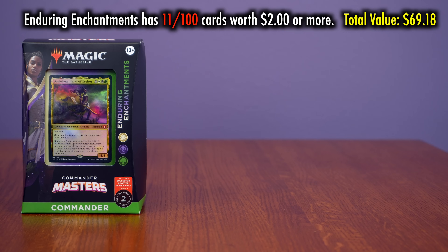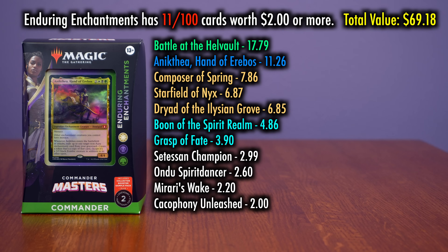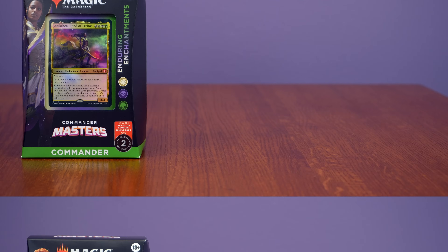Enduring Enchantments has just 11 cards worth $2 or more in it, equaling a total value of $69.18. Battle at the Hell Vault is a whopping nearly $18 card, as is the face commander of this deck, and that composes a lot of the value. There's really nothing in the way of impressive reprints here, which is a shame because there's a lot of cool things that could have been put in an enchantments build such as this.